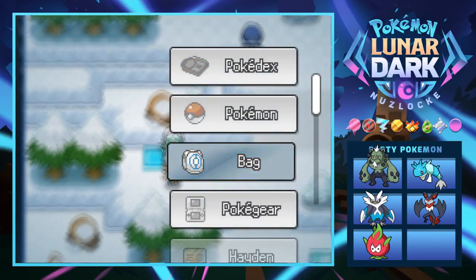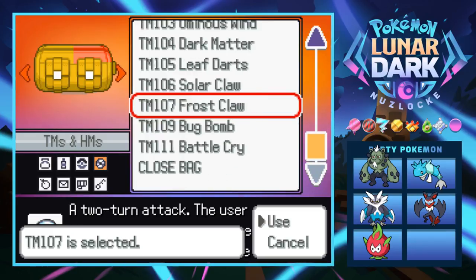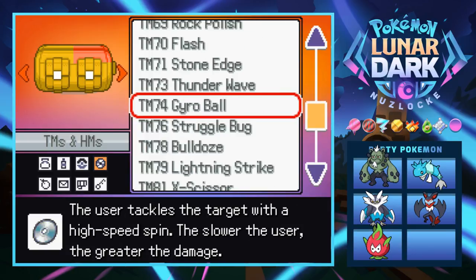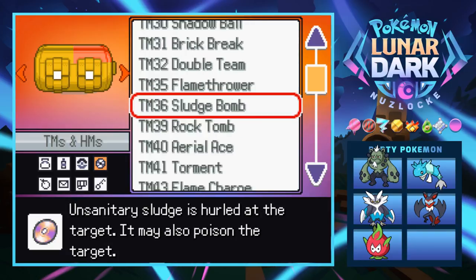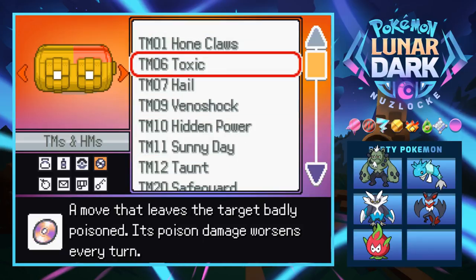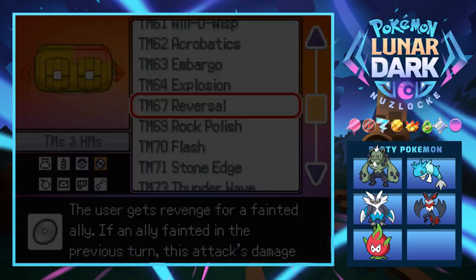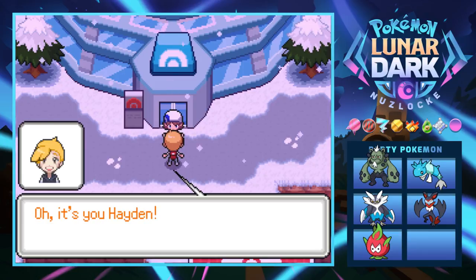Let's look at Frostclaw — two-turn attack, not worth it. Some comments suggested teaching Return to Happy since it becomes an ice move and might be better than Icicle Crash, but I don't have that TM. I should probably get it at some point. Rival Rodney is waiting outside — he says we just need to beat Wade now to enter the Pokemon League. Professor Pinewood called during the gym battle and needs us back in Sario Town right away.